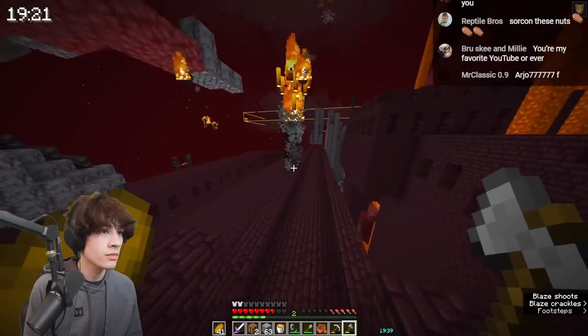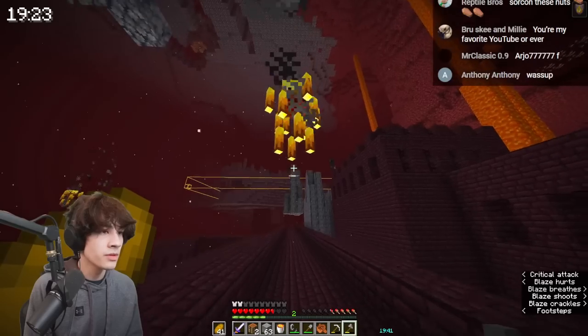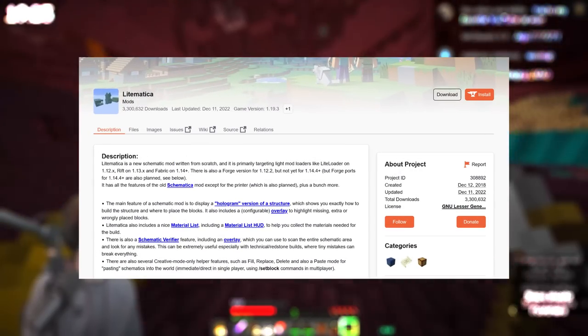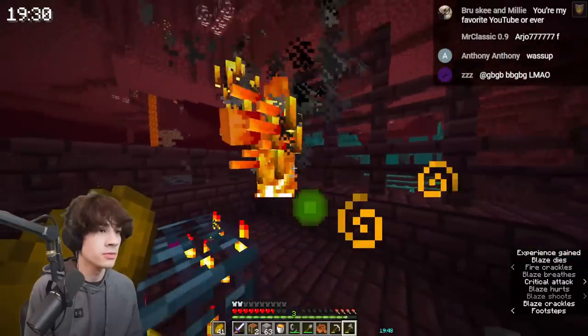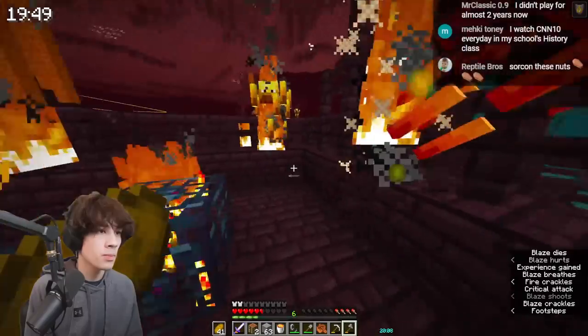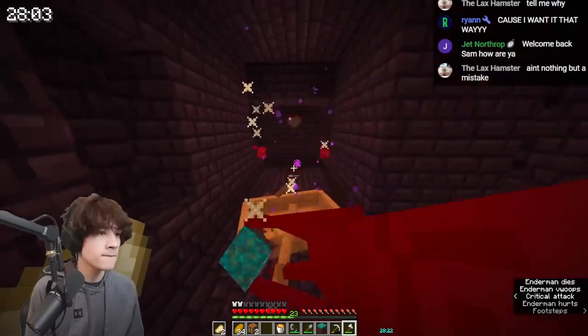So I headed to the fortress. You may be wondering what this box is — I was using a mod called Litematica where you put in a schematic for the map art and it shows you where to place blocks. I farmed blazes for the rods, then had to go after endermen since I didn't have enough pearls.